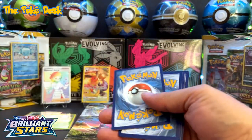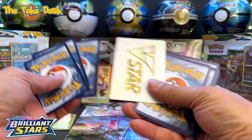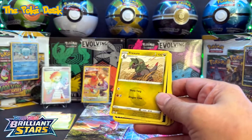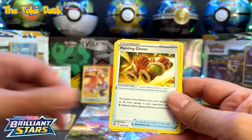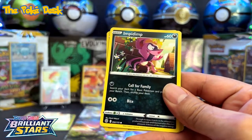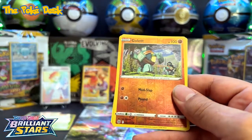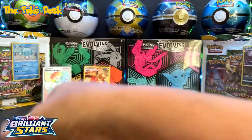We got a V-Star — one, two, three, four! All right, we got a Sableye. I haven't pulled one in a while, and a Flareon trainer gallery — building gloves, Castform, Golett, Hisuian Liepard, Maractus, and a Golett reverse holo, and also a Tornadus non-holo.